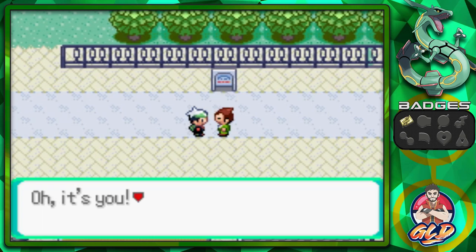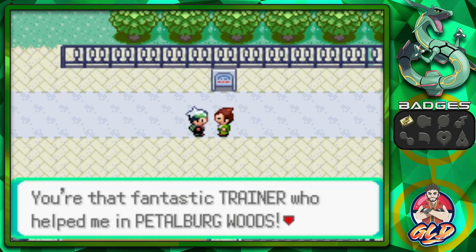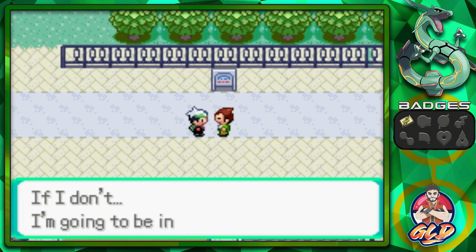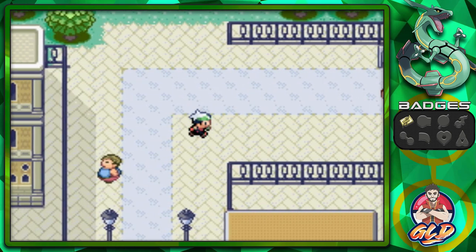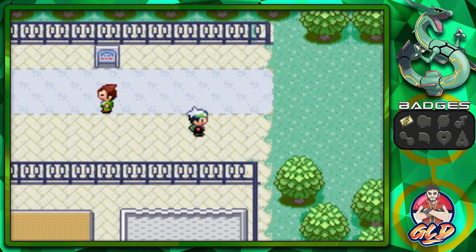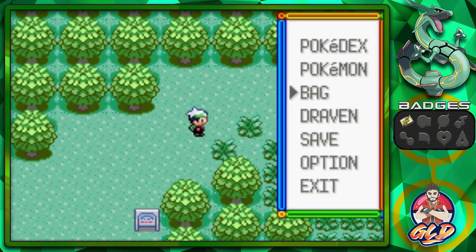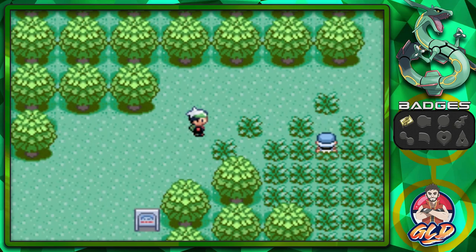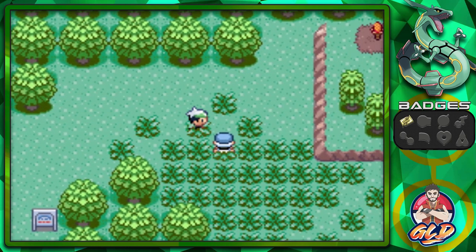Here's the gentleman — he says: 'Oh it's you, the fantastic trainer who helped me in Petalburg Woods! I was robbed by Team Aqua, I have to get my Devon Goods back.' I guess we're going to have to help him out. Here we are on Route 116. The reason I grabbed repels isn't to avoid battles — it's to find secret hidden items more easily.